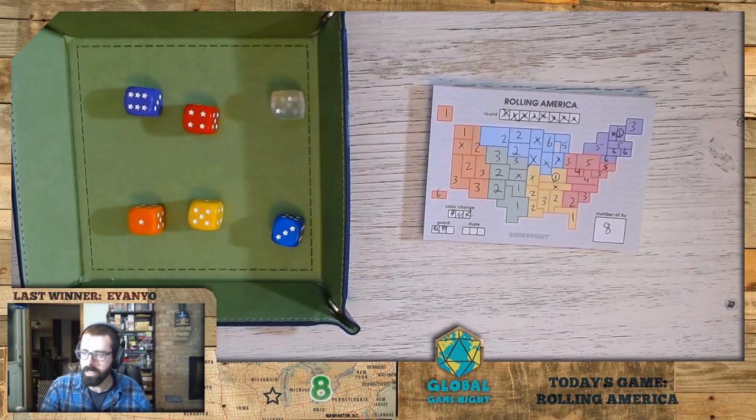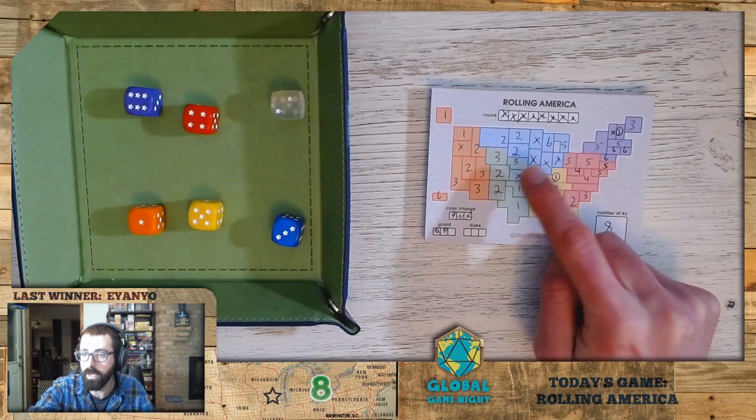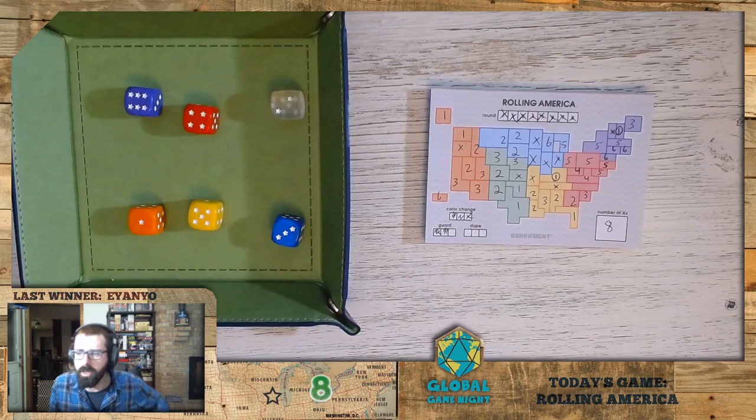We didn't actually play a dupe — I'd be curious to see if other people played it. Dupe can come in handy, and there might have been once or twice where I should have used it. Like some of these twos over here would have filled in this X — a green two would have filled in this X. I think I probably could have gotten to a six if I'd played a little more strategically with dupe and known when to use it. But it feels so unintuitive to use dupe.